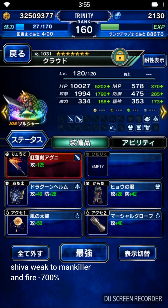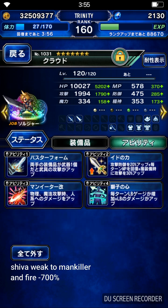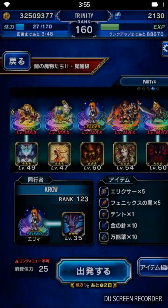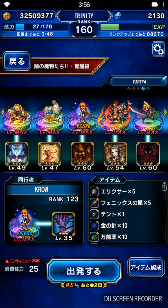Cloud is my physical DPS, equipped with a Fire Greatsword because Sheeva is weak to fire — 700% down — and also a lot of man killer and Squash STMR. I don't think this is necessary, but I'm just gonna be doing a lot of damage here, and of course with Diablo's Asper. I'll see you guys in the fight.